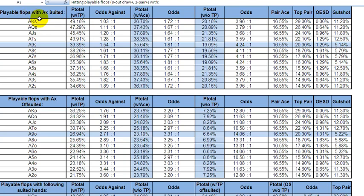This is the likelihood that ace-king suited will hit a playable flop. I've defined a playable flop as an 8-out draw or 2-pair or better. Since it's suited, any flush draw is already 9 outs. You won't have an open-ended straight draw, but a playable flop is defined as 8 outs or better, or flopping 2-pair plus.